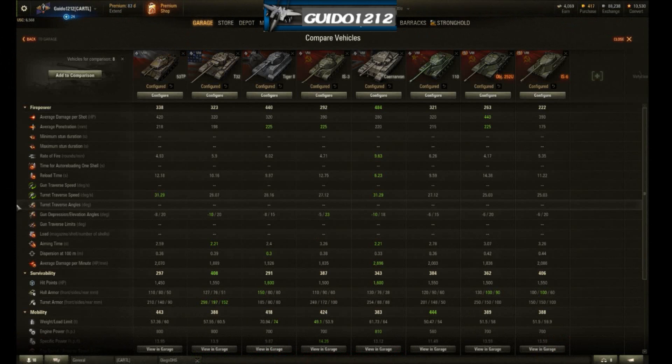For my comparisons I've stripped all equipment, paint, and consumables — top modules, 100% crew with no skills or perks. I have several tech tree peers included, plus the gold tank 252U and the IS-6 as preferential. Average damage is supposed to be this thing's trick — it has high alpha, not quite as high as the 252U which is an outlier, but better than the rest. Penetration is slightly low compared to other tech tree tanks at 218 standard; not as bad as the T32 but not as good as the IS-3 or Tiger II.